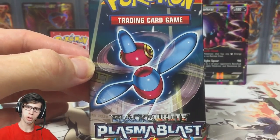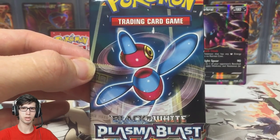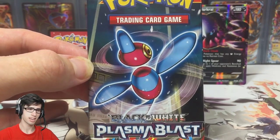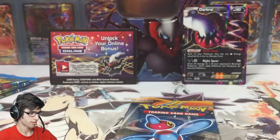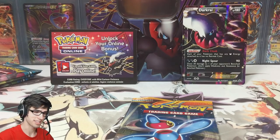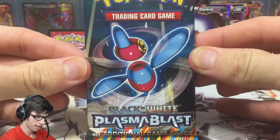The point system is going to be the same as the MLPB: 1 point for a Reverse Rare, 2 points for a Holo, 3 for an EX, 4 for a Full Art, and 5 for a Secret Rare. If we manage to get a Secret Rare out of Plasma Freeze or Plasma Storm, that is going to be sweet. Without further ado, let's get straight into this opening and hope to get some solid points on the board today.